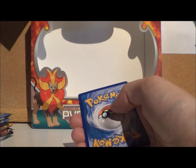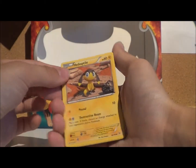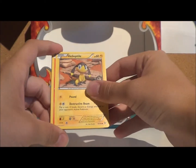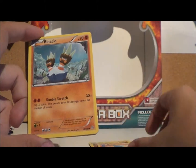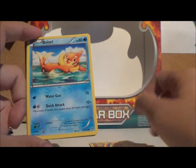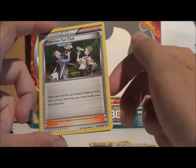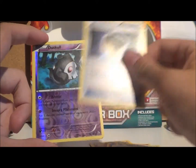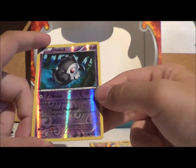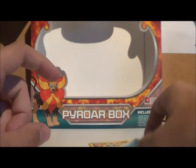From the Mega Charizard X pack, we've got a Helioptile, a Pony Tech — I really like this card in Reverse Foil, I quite like the artwork. Binnacle, Buizel, another Spritzy, a Pokemon Fan Club, a Love Disc, a Protection Cube — that looks quite cool. The Reverse Foil is a Duskull, which is a common but quite nice. The rare of this pack is the Quillfish.